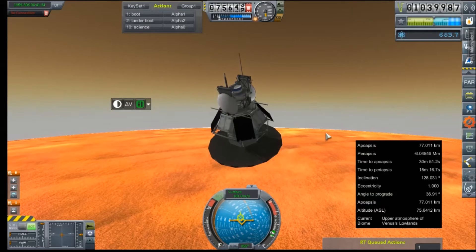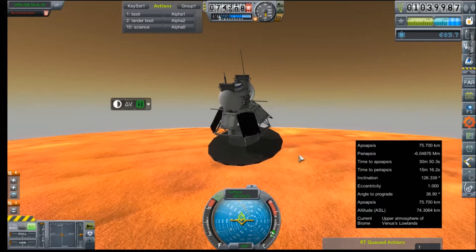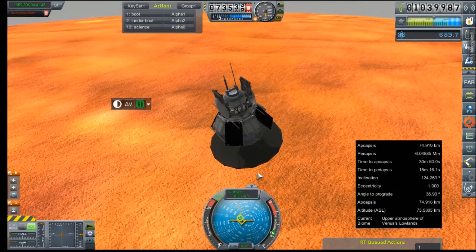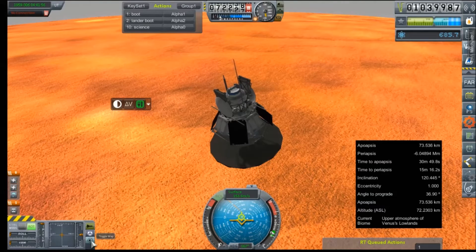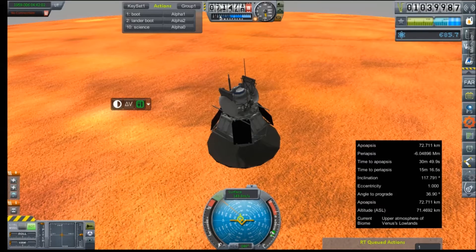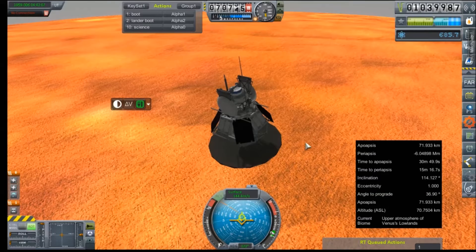So even if the rest of our boot fails, as long as our transfer stage — which was really our orbital insertion stage — survives and can give us a relay, we should be able to maybe manually boot this thing. This descent is going to take a very, very long time. I forgot what I set the parachutes for — the drogue I think was around 4,000. We are at 71,000 meters and falling at 145 meters per second and slowing.